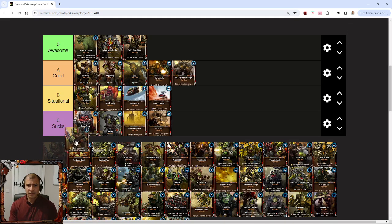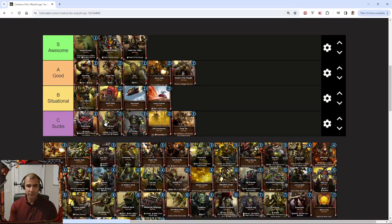One card I can't say the same for is the Truck Boy. I think the Truck Boy absolutely sucks. Even in a mech build, I don't know that I'd run the Truck Boy. It gives you Vanguard and it's got 3 health, so you could say the Warlord can't deal with it purely, making it a slight speed bump — but Vanguard just doesn't work for me like that. I think Truck Boy sucks. That was a terrible card.